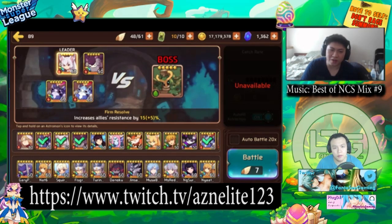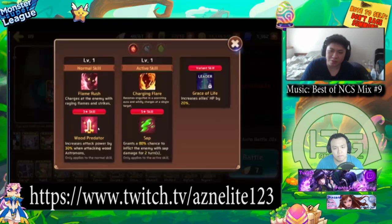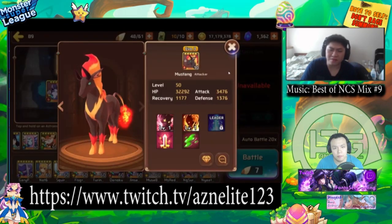That's why I really recommend building a Fire Myho. If you cannot build a Fire Myho, then you want to use a Fire Broad lead — unfortunately I don't have one — because of their HP percent increase. And you definitely want to build a Fire Mustang a little bit tankier.